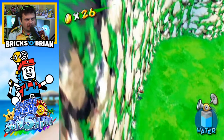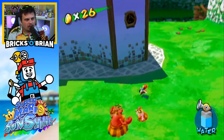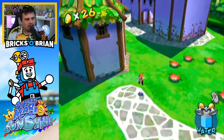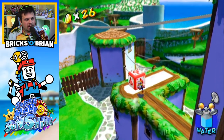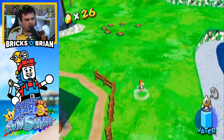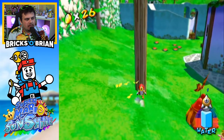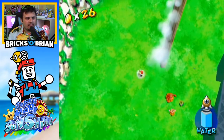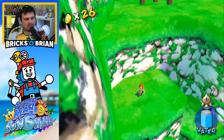That's one way to solve your problems — just randomly toss people away from you. Up to 26 coins right here. I saw a blue coin way up top so I'm going to go for that. This rocket nozzle is going to come in handy — it reloads all our water as well. I saw a blue coin right over here — hopefully we can shoot right to the top. Hop, skip, and a jump. There it is. I don't believe I've cashed in any of the blue coins so far, so I have a good way to get some shine sprites pretty quickly.